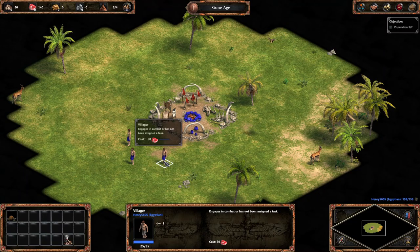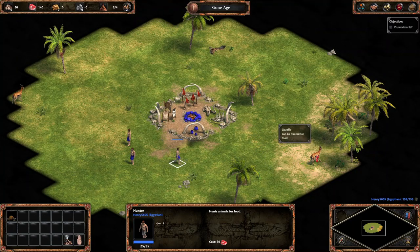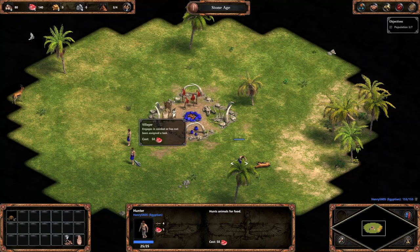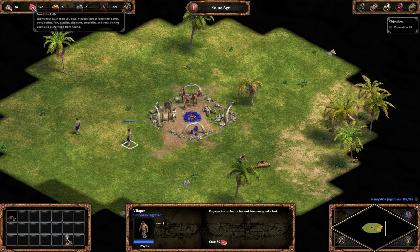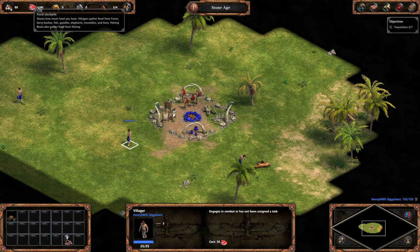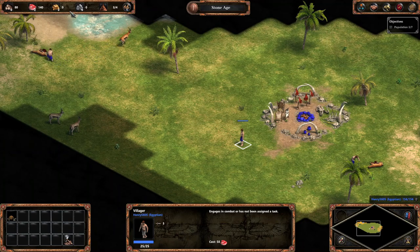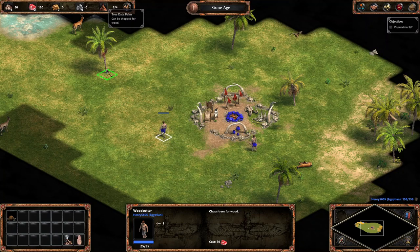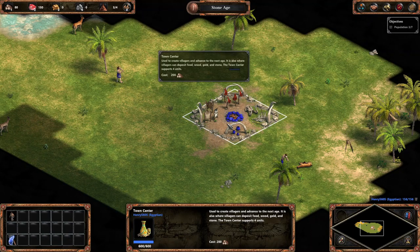So we're going to get one to get the gazelle. It's a villager, so it engages in combat, hunting, and building. We're going to get that one to the gazelle and get another one to get the other gazelle. From the gazelle you get food - you can get the meat for it. It's the food stockpile, so it shows how much food you have. We have 140 meat. We're going to get some meat and make another one get some wood. Now we're going to get one more villager which costs 50 meat, and we need to get one so we can get four.